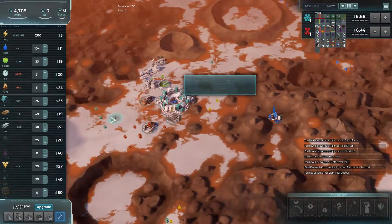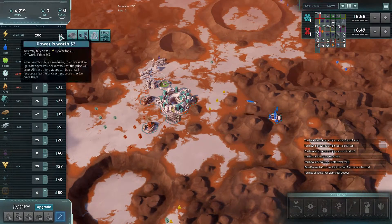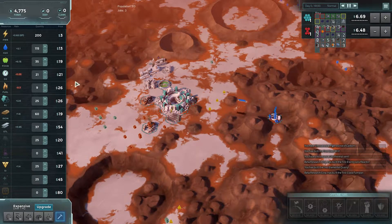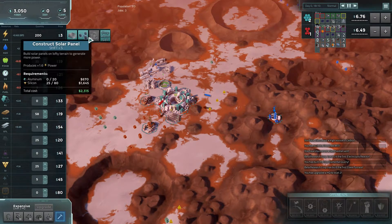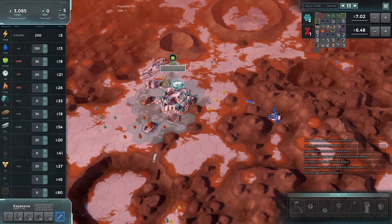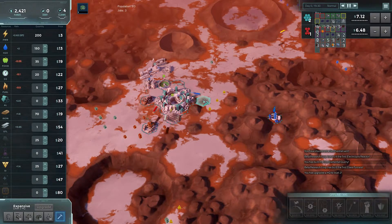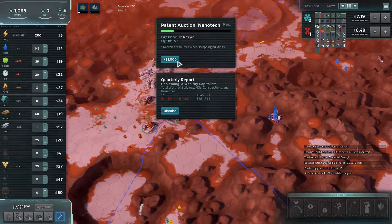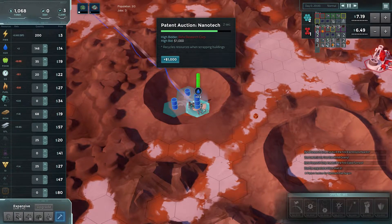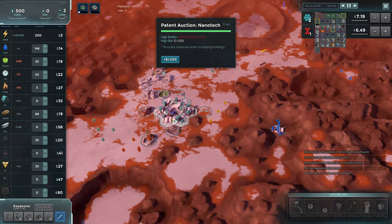Now we can get geothermal vents if we sell. They have high power and upgrade, naturally, and they work in the night. Let's get some additional food. We get some oxygen and — what now? Don't need nanotech. We get this water — it is three, okay. We get this water to be safe.